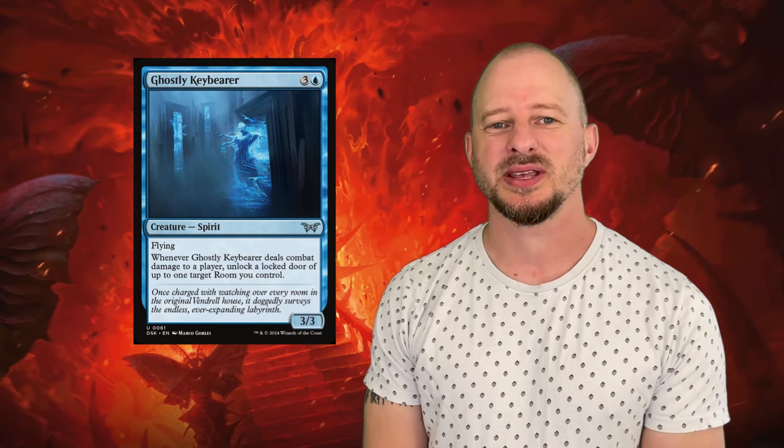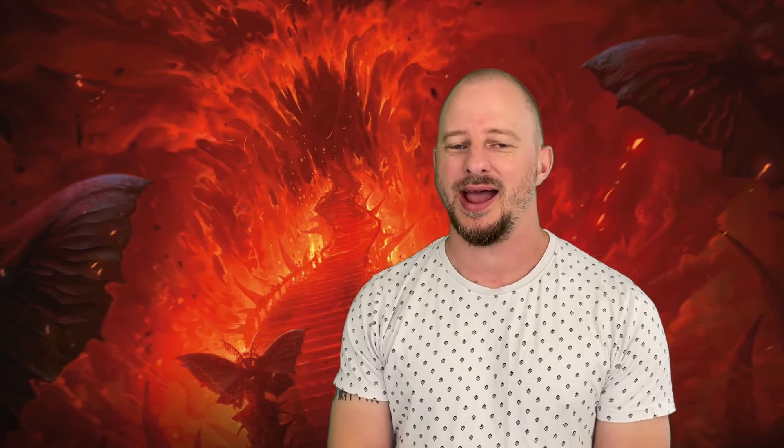Next up is the card Ghostly Keybearer. It's an uncommon card and it's a 3/3 flyer for 4 CMC. That in itself is not great, but it has a triggered ability — every time this creature deals combat damage, you get to open a door. We have seen some really powerful doors, and that's a very powerful effect, so I think this card is going to see a lot of play. All in all, Ghostly Keybearer is an evasive creature with a great payoff when it deals damage.